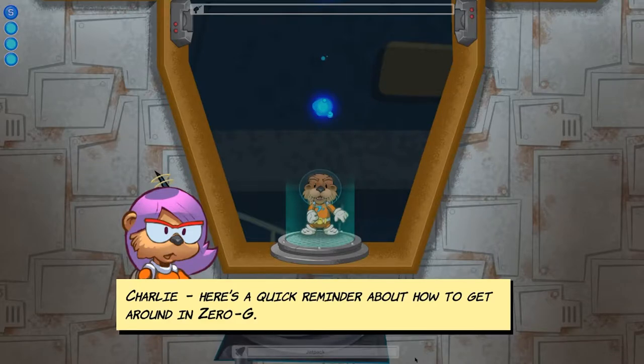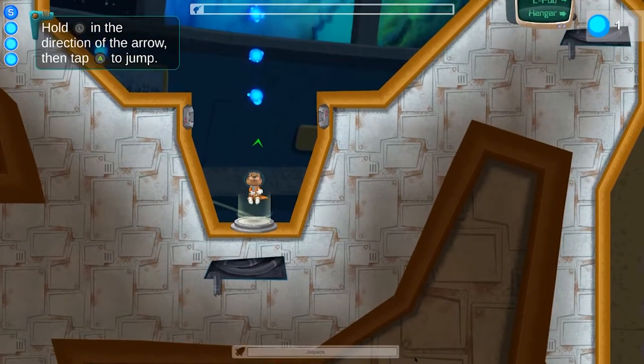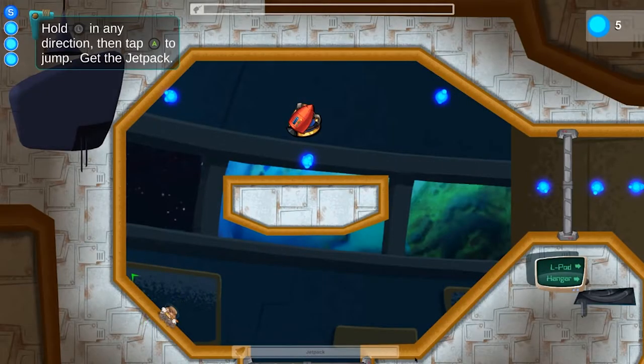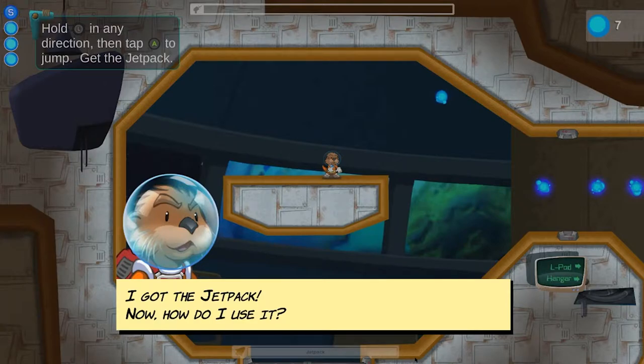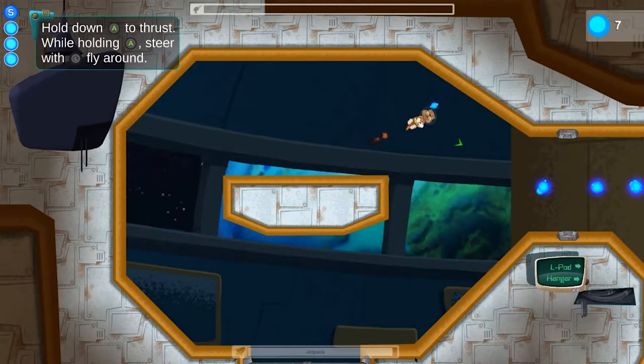The thing is, you do a lot of moving around in zero-g. It takes some getting used to, but after a while you start getting a hang of how much thrust you should give Charlie when moving around. He can jump anywhere, and then he's got some mag boots that kind of help him attach to surfaces. And then you have to get these energy bubbles. While holding down A, you can steer with the left joystick, and then you change direction — so you can go everywhere.